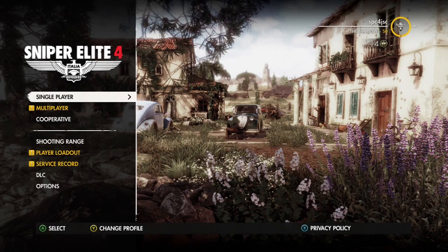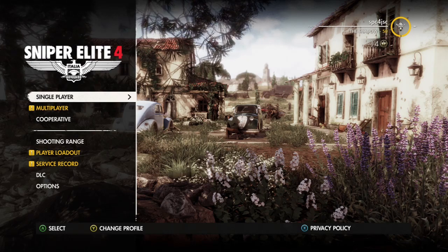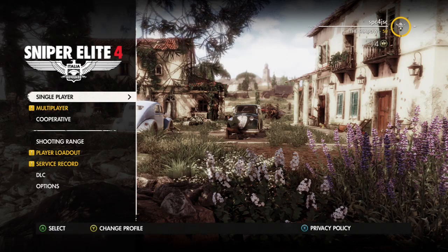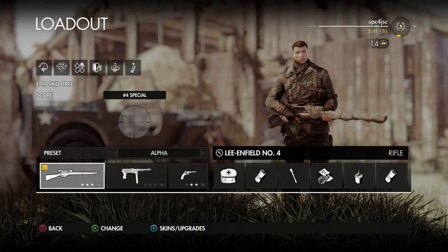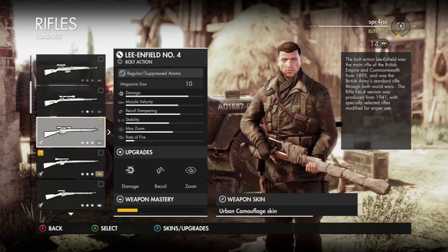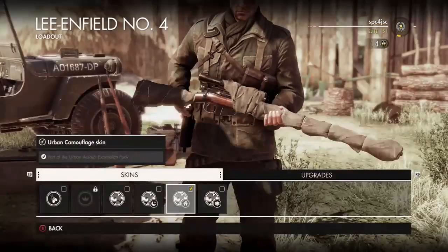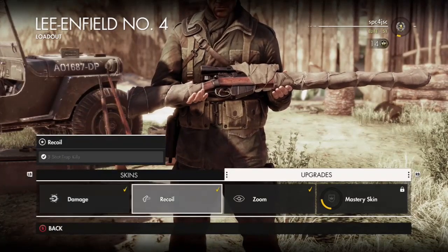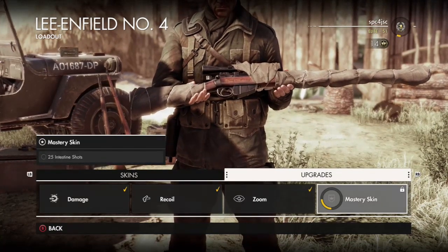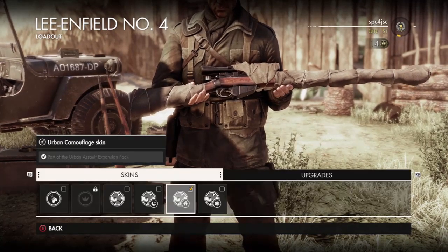I'm back with another Sniper Elite 4 video. In this video I'm going to be showing you how to easily upgrade and master the Lee Enfield sniper rifle in Sniper Elite 4. I'm going to show you what you need to do to upgrade it and how you can get the mastery skin on it. As you can see here is the gun in the loadout with its stats. The things you need to upgrade are zoom, recoil, and damage — then you can go for the mastery skin.